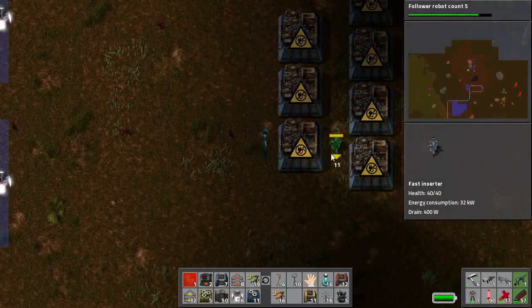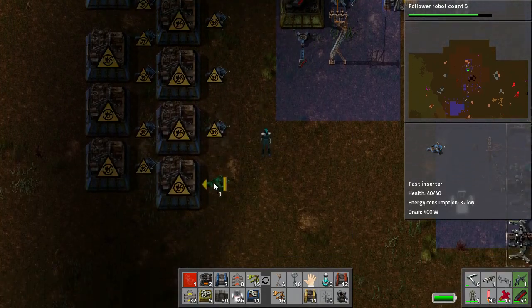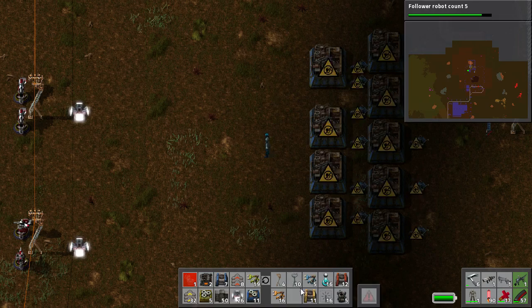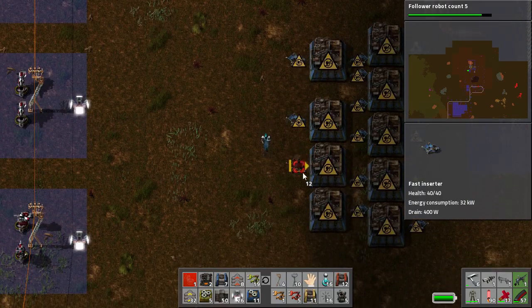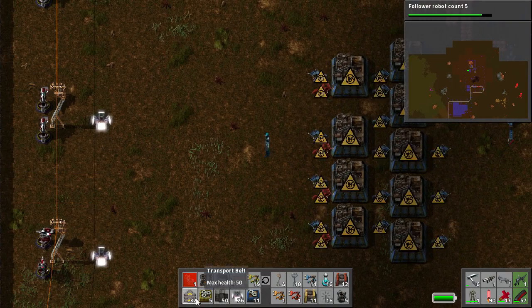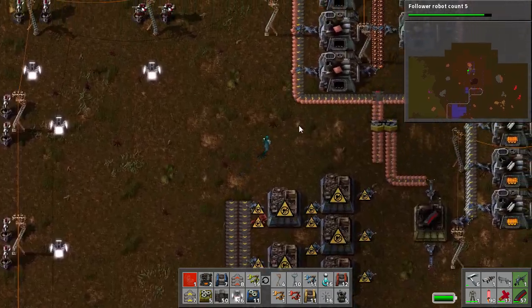I reckon that's how it's going to look. This should be interesting, to say the least. And what we'll do — a bunch of them here, and also a bunch of them. We'll go out, out, out, and out like that. Electronic circuits galore, theoretically anyway. And hopefully I can power all this up.